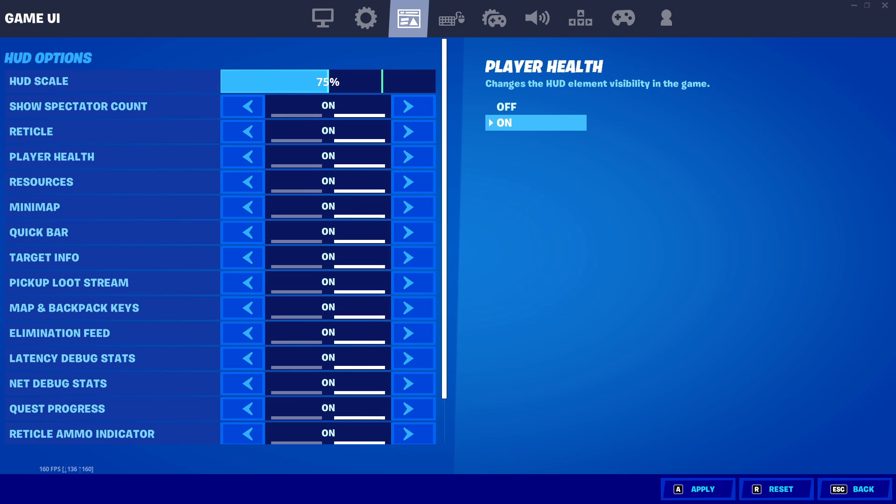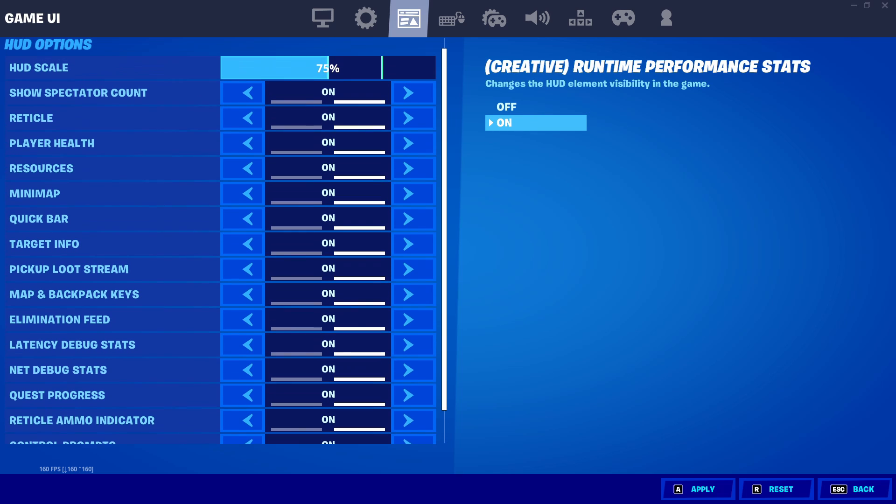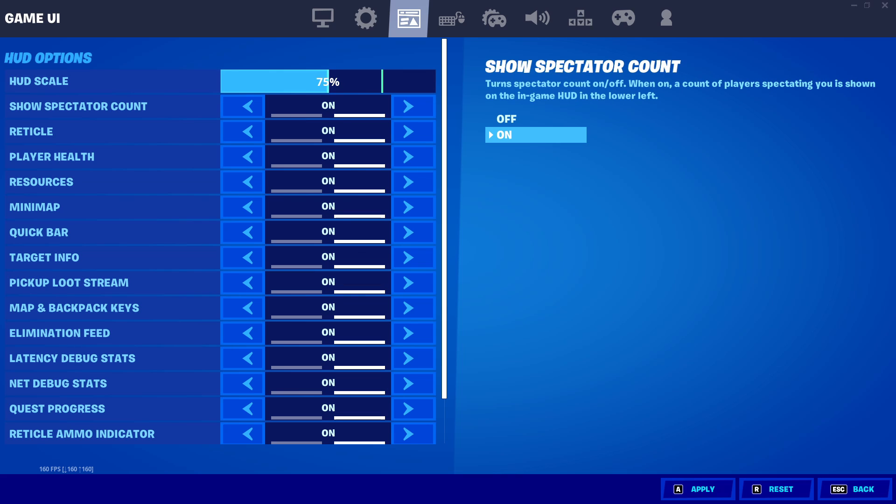Now let's move on to the HUD settings tab. I'm not really going to go over all the HUD things, but I will go over HUD scale. I would recommend you keep your HUD scale around 75 — it's the perfect medium, not too small and not too big. It's not going to take up too much of your screen but you'll be able to read it a lot better, keeping things more minimalistic.